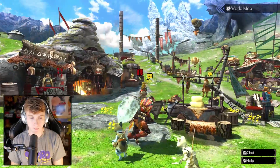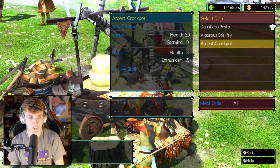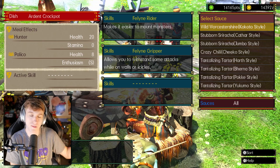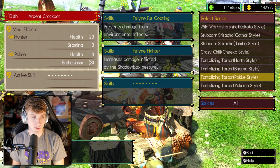I have a couple of things to talk about. But before we do that, I want to show off eating with your cat here to get a little stamina boost, health boost, or both. I mainly go with health because you can always just use some rations or some well-done steaks to get your stamina up.